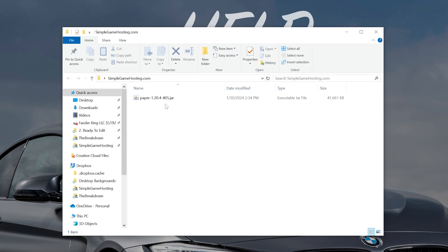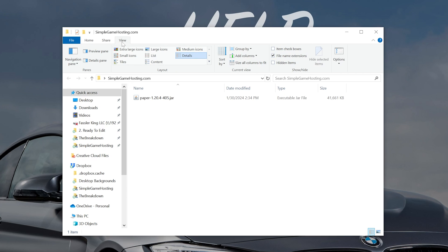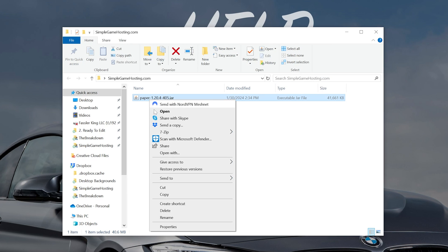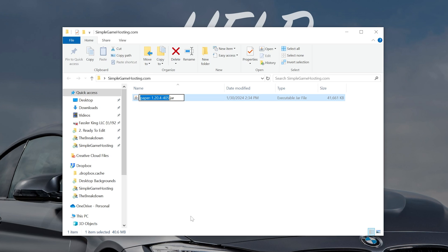If your file doesn't show .jar, it's important that it does — you just need to change one quick setting. Go up to View at the top of File Explorer and click on File Name Extensions. Once that's checked, the .jar extension will appear. Then right-click the file, click Rename, and rename it from the long default name to simply paper — it should be paper.jar, right like that.